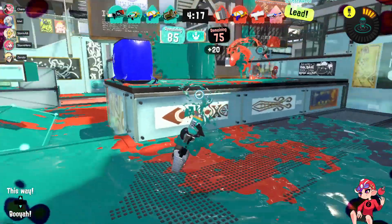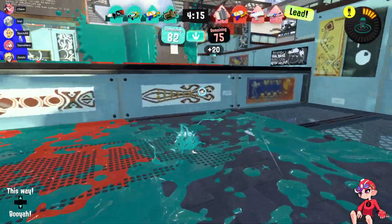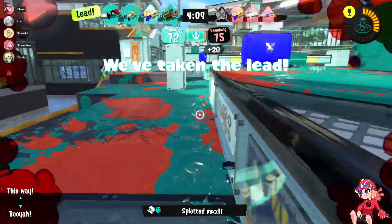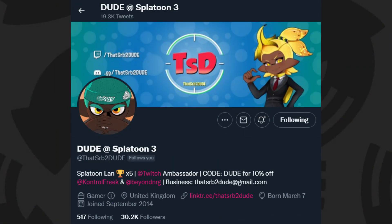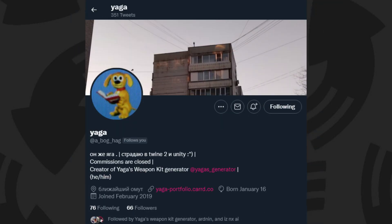In Splatoon, every weapon is attached with a set sub and special combination — but what if we threw that out the window and tried to pick the most broken sub and special combinations for every single weapon? These kits will be the opinions of top level players who specialize in specific weapons. Huge shoutouts to Yaga for the kit maker and making this all look nice.